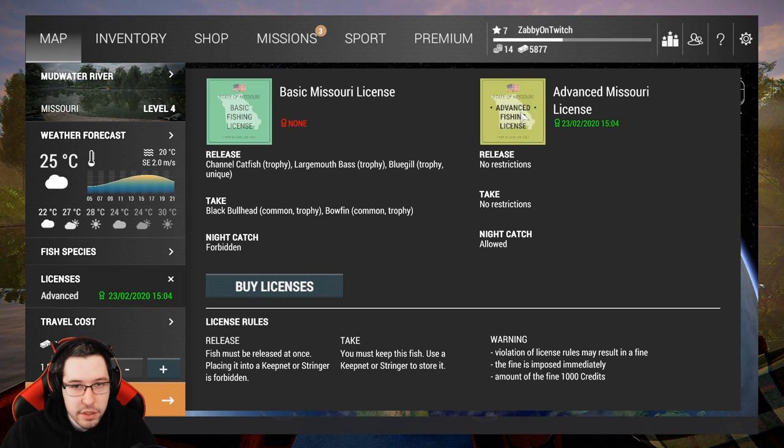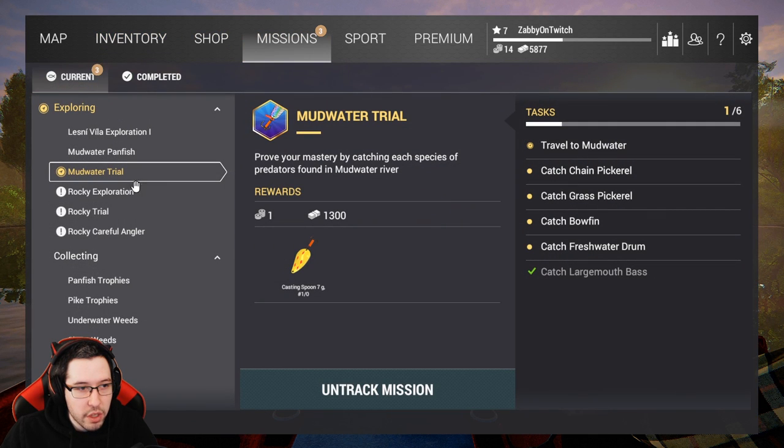First thing you're going to want to do is go and grab a one day advanced Missouri license. You can always buy an extra day if you need it. We're going to go catch all of these Mudwater Trial Mission fishes.